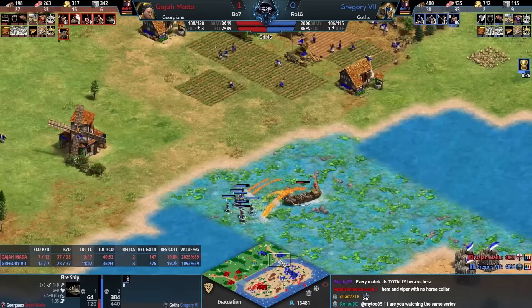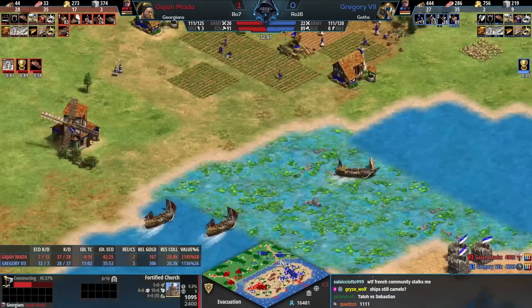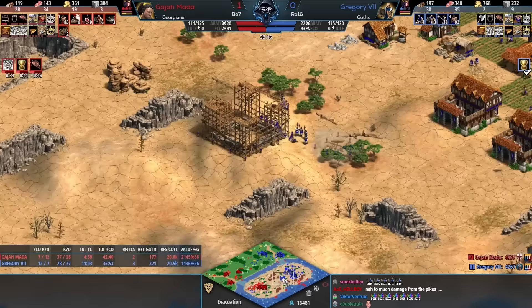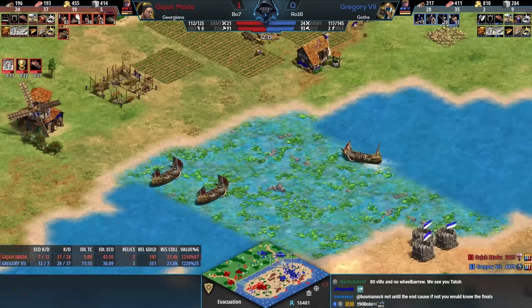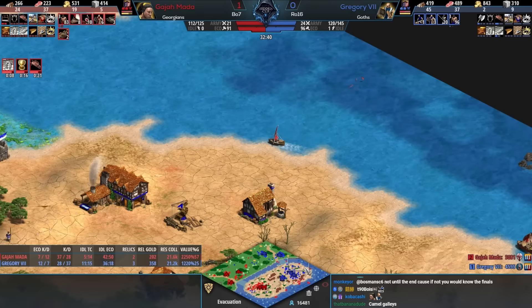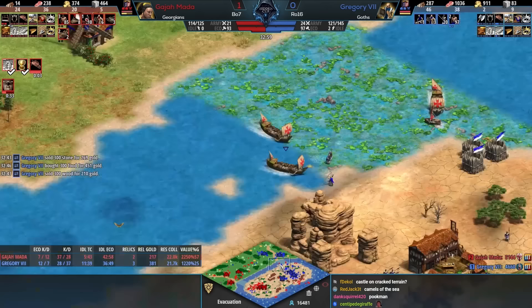Pikemen do have bonus damage against ships — a legacy from back when camels were ships. Both players are still expanding their eco. A couple fortified churches going up. Gajamata immediately sends demos to where the pikemen were. Picking the color red when I think Tato, I think Humans, I think new maps — what Evacuation is — mule cart civilizations for Tato maybe. There go the demos and here come the Monaspa. This game is dead even right now.